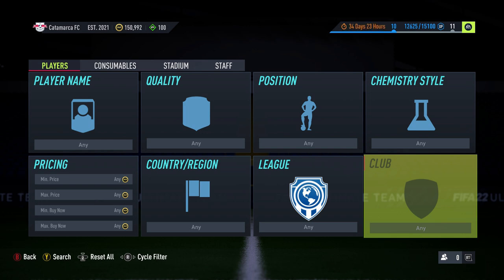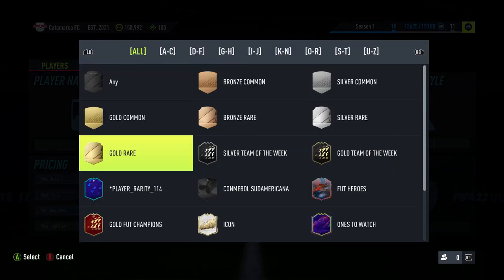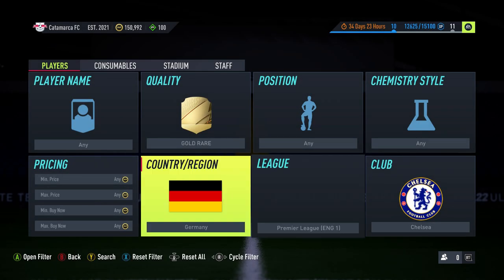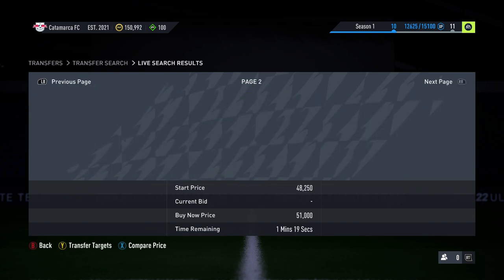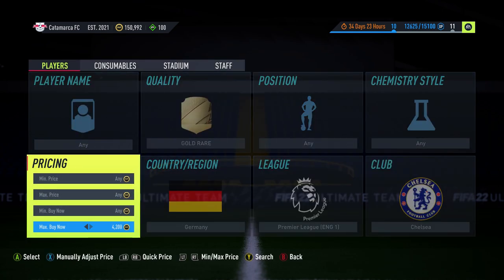but I really did find this filter and it's very, very good. So we're going to get started. You want to go in and put in gold red — it doesn't really matter, that's just what I like putting in. You want to go to Germany next, then the Barclays Premier League, and you can probably guess which team — Chelsea. Under this filter they have Timo Werner,